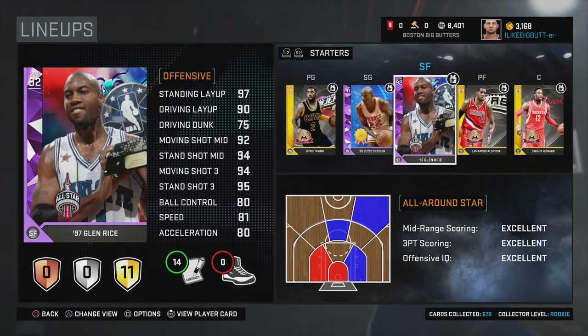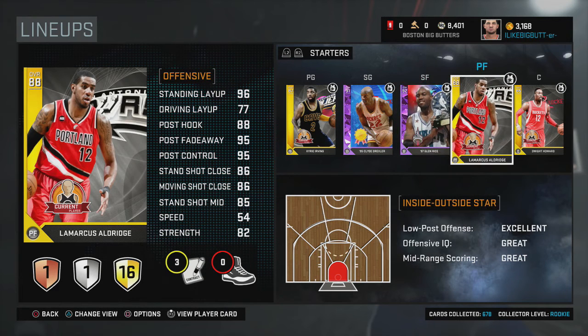This card goes for about 80K right now. If you're looking for a shooter and don't have one at your small forward, go get this card — either him or Mitch Richmond, but Mitch Richmond is a shooting guard. He can play the three, but Glenn Rice is really good at the position.